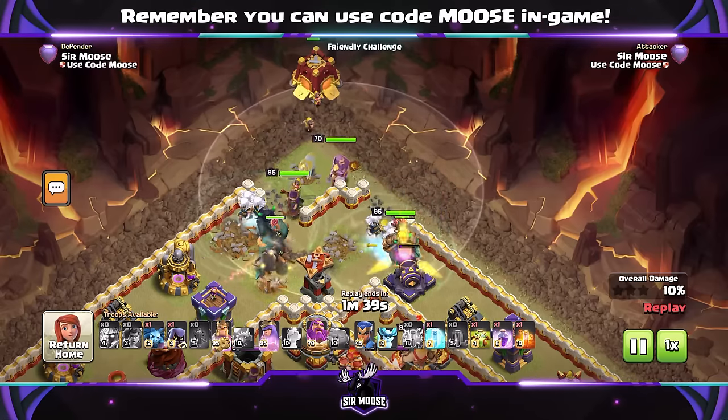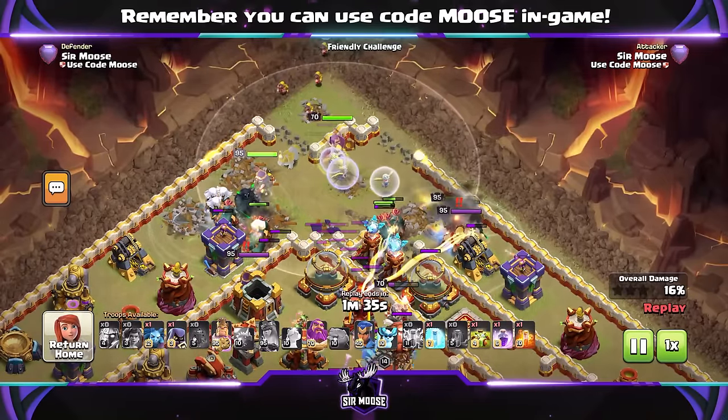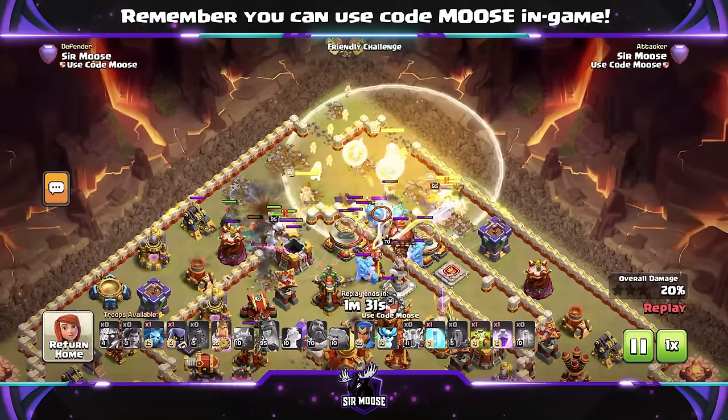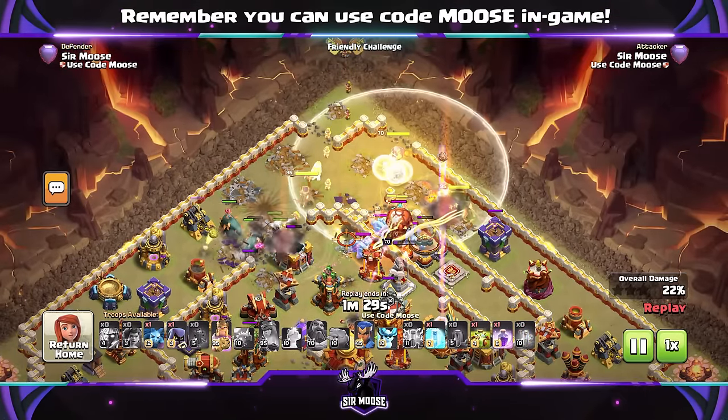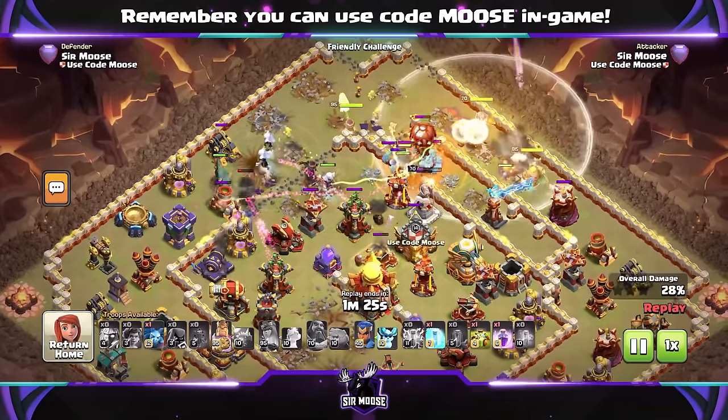Then on this base, we're just going for a marvelous spam attack. Siege Barracks I would use. I didn't used to like using Siege Barracks, but with the new max level Siege Barracks, if you can get it, you get nearly 100 housing space worth of troops. That's absolutely amazing. So if you can use max level Siege Barracks, I would say that.